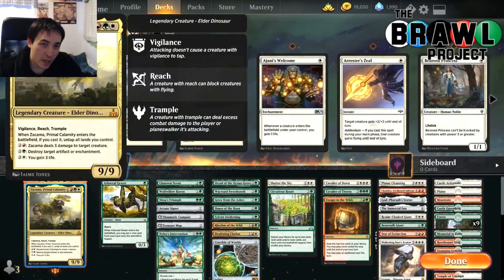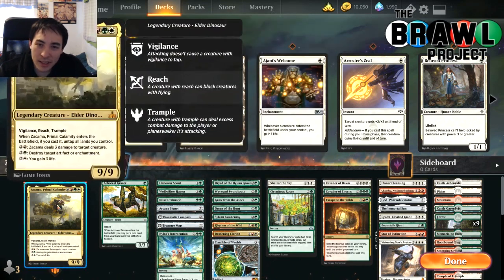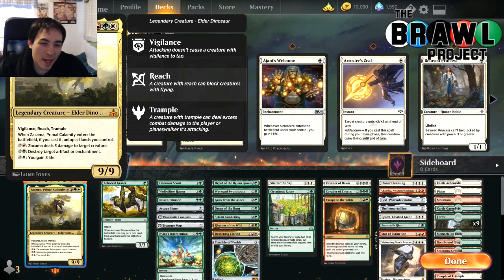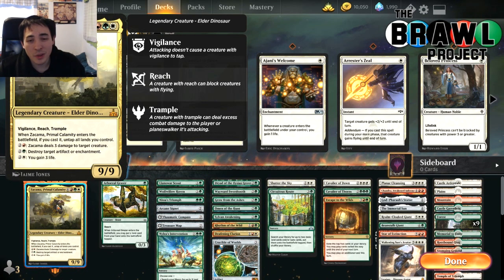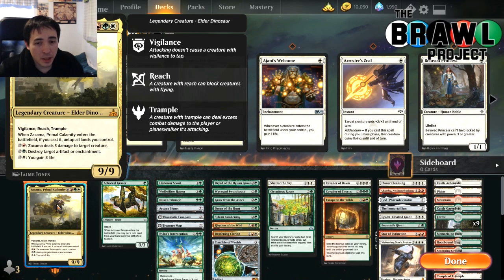This is a ramp deck where our commander costs nine. Zakama, Primal Calamity costs nine, nine-nine with vigilance, reach, and trample — a legendary Elder Dinosaur. When it enters the battlefield if you cast it, you untap all lands you control, so it kind of costs nine mana but is also kind of free. It has three abilities: gain three life, deal three damage to a target creature, or destroy a target artifact or enchantment.